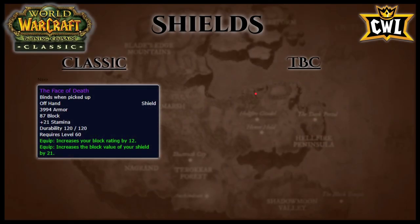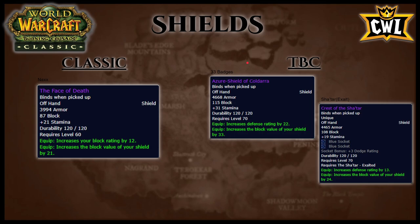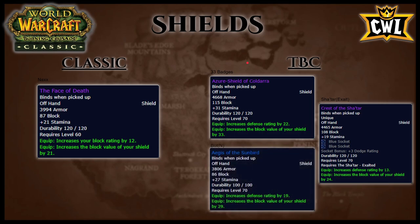Shield: Face of Death from Naxx has 21 stamina, 4000 armor, 12 block rating, and 21 block value. On the TBC side, Azure Shield of Coldarra costs 33 badges and has 4600 armor, 115 block, 31 stamina, 22 defense rating, and 33 block value. Sha'tar exalted Crest of the Sha'tar has two sockets, 19 stamina, 13 defense rating, and 24 shield block. From Botanica normal, Aegis of the Sunbird has 27 stamina, 19 defense rating, and 29 block value. Use Face of Death until you get Aegis, then use Aegis until you have Crest rep, then Crest until you have badges. However, two T4 shields are better than Azure Shield, so save your badges for something more important like the neck piece and just rock Crest.